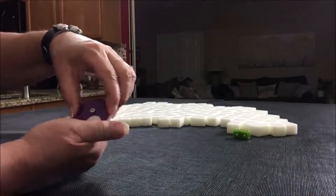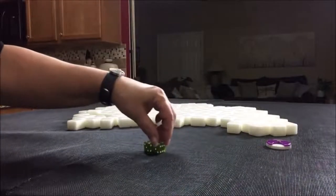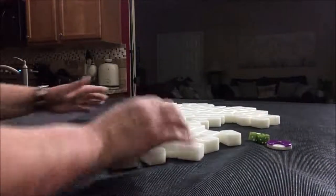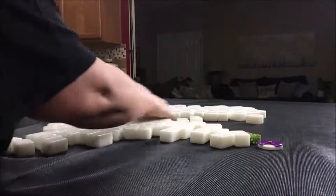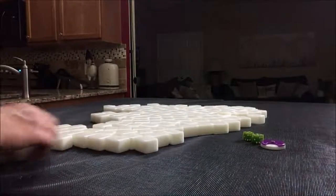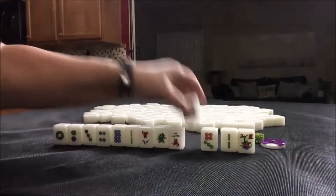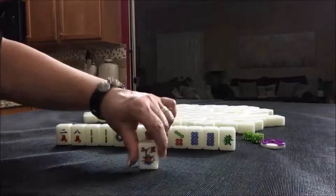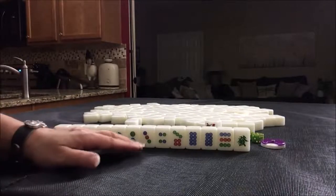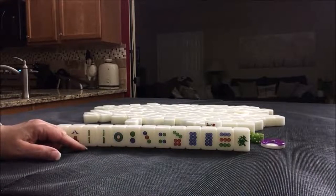So now we're going to do south round. This time we'll be in west seat. I got a flower. I would try for a pure straight. Pure straight is number 28 — a sequence of nine plus any other meld and a pair. That's 16 fawn.